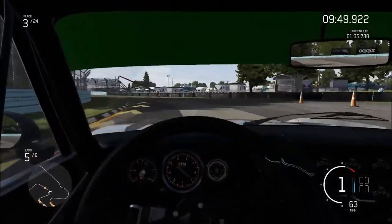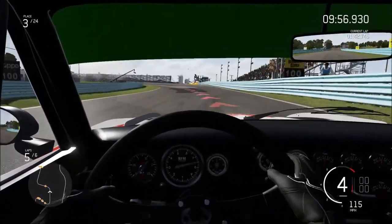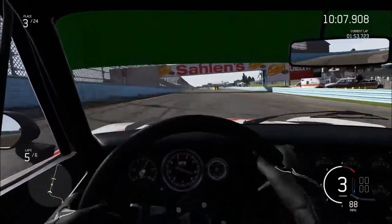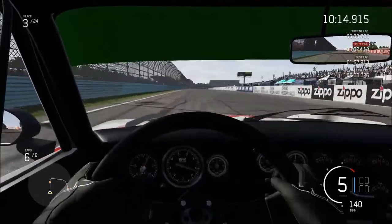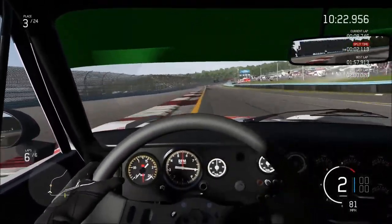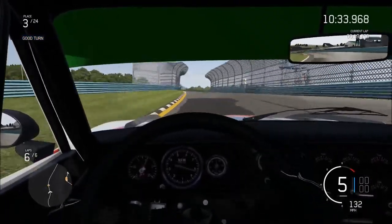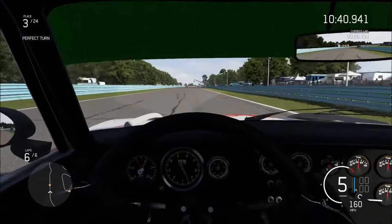Lost it a little bit there but managed to reel it back in. That was a 60-odd mile-an-hour corner. The next corner is a little tight but you can get pretty good speed through there — 100-plus miles an hour. Back off on this next corner but you can get around at about 80 if you play it carefully. Coming into the final lap now — second place has made a bit more ground on me. I'm forcing it around a little more into the corners. Just let go for a split second if you feel a shift in the car, then reapply the accelerator — that's normally enough to stop you getting into trouble.